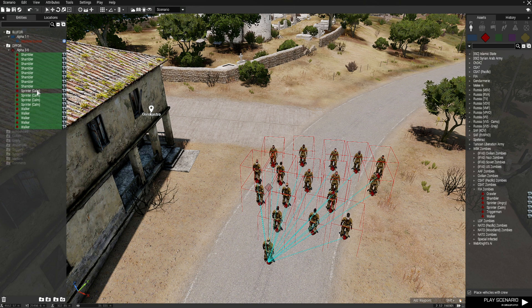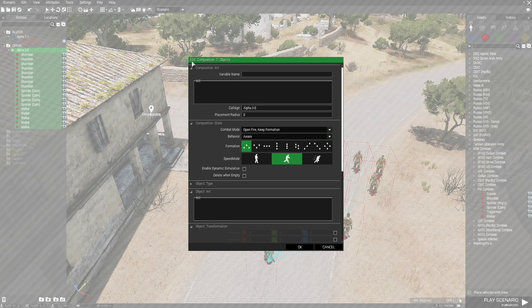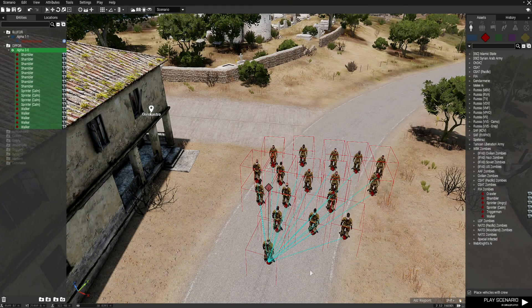Now we're going to name this squad. With the HEARN script, go to the entities browser on the left panel and click the group icon so all the units are highlighted. Double-click to open the composition editor — it'll say 'edit composition 17 objects.' Go to the variable name box and give these guys a name. We're going to name them Zom1, short for zombie. Hit OK and that's one group.